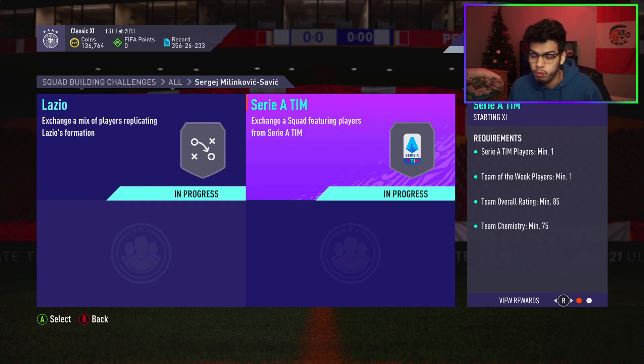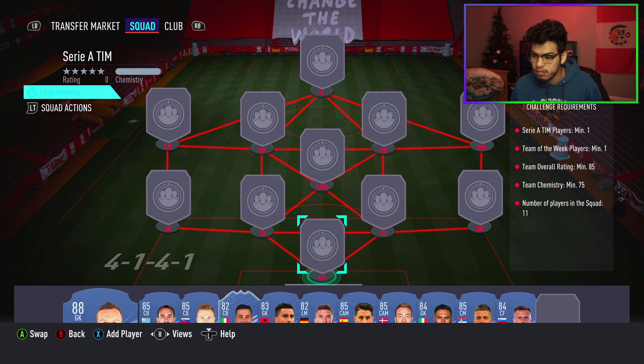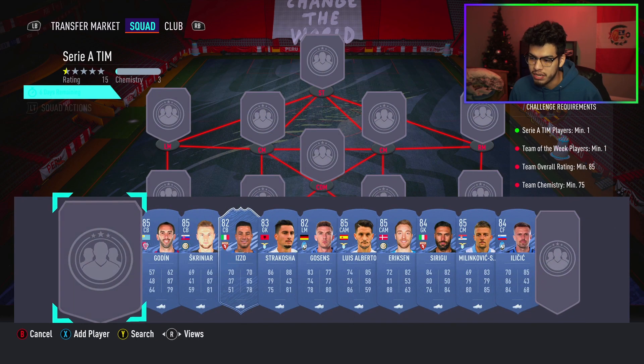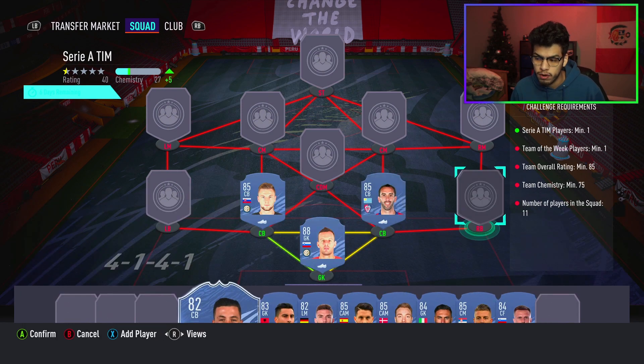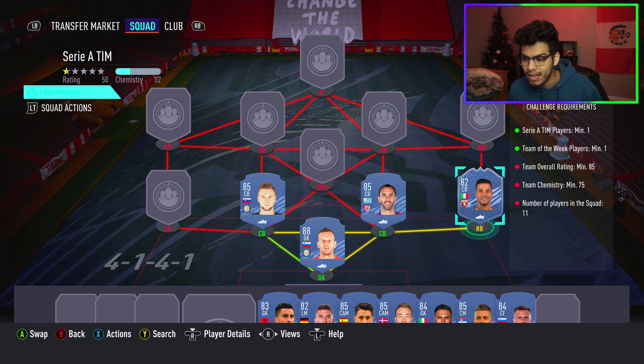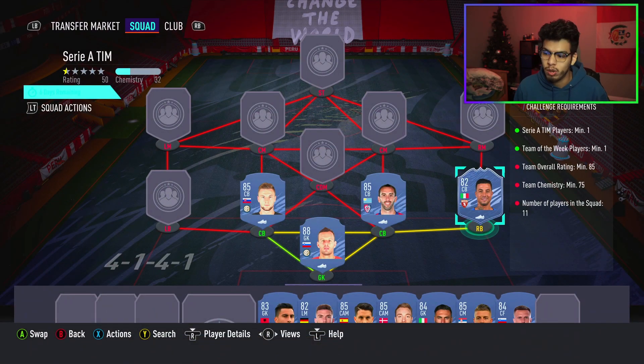Now we move on to the second squad — the Serie A squad with an 85-rated team and one Team of the Week player. We're going for a full Serie A team because it makes it easier and cheaper throughout the whole squad. We're going for Handanovic, Godin, Skriniar, and Izzo to start. One thing — you can go for inform Izzo, but you can also go for inform Kaceres or inform Calhanoglu.